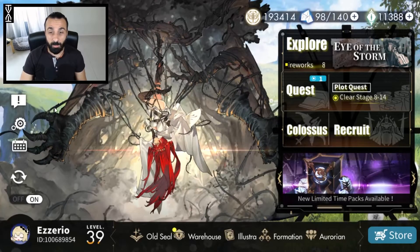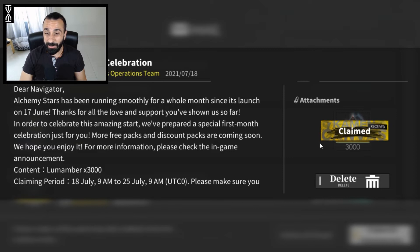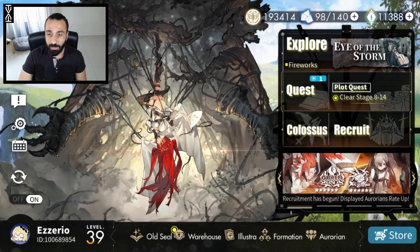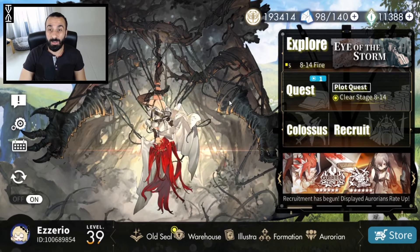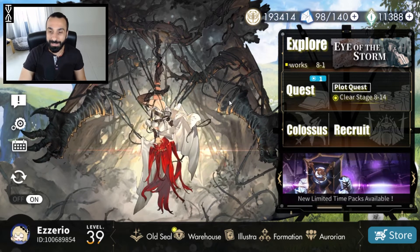Starting with the gifts — make sure to log in if you haven't already. The devs sent 3,000 looms, which is pretty generous. You have one week to pick it up, so don't forget. It's essentially a 10-pull offered for free, which not many games actually do.